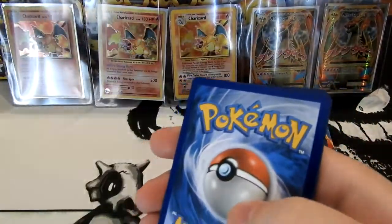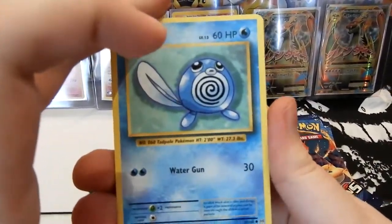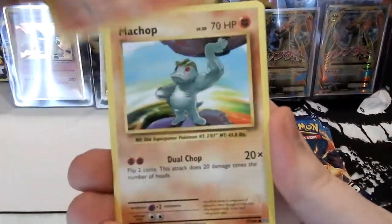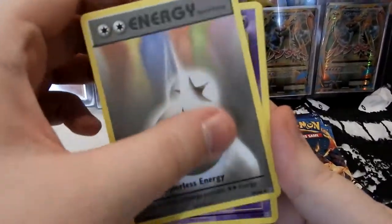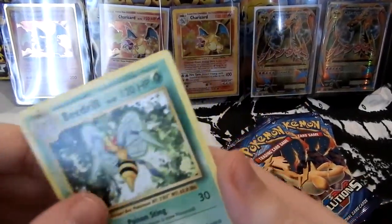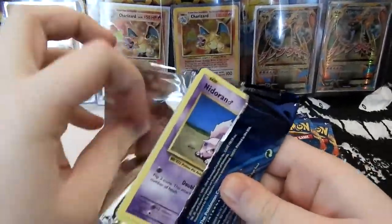I was covering up the last part with my big fat thumb. Two to the back. We are starting off with a Poliwag, Nidoran, Onix, Growlithe, Machop, Charizard Spirit Link — is that the sign we need? — DCE, Nidorino, there's that Reverse Electrode, and our Rare is just a Beedrill. Nothing special. It makes me very sad.